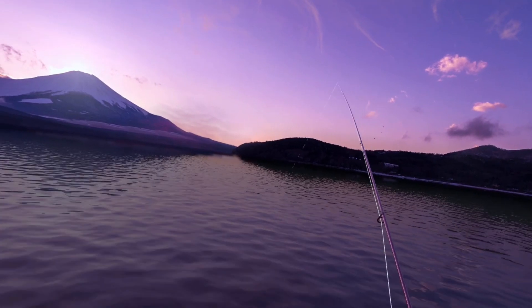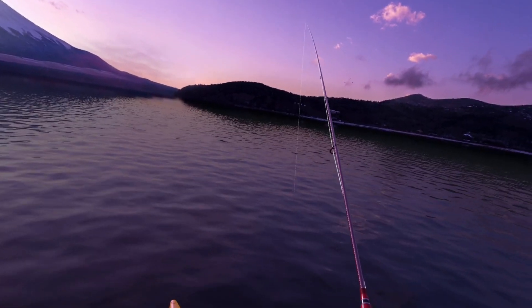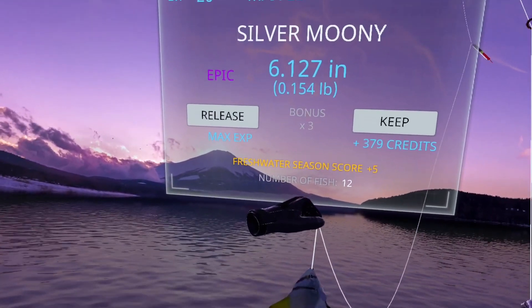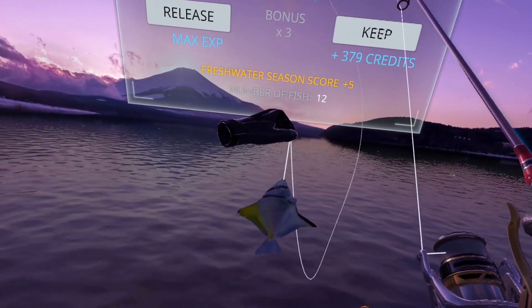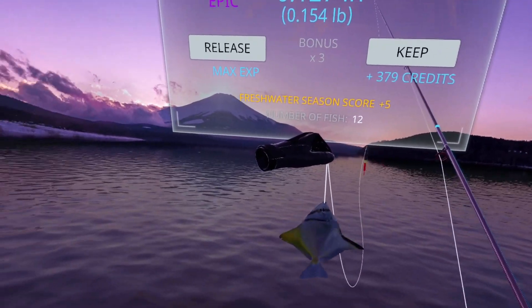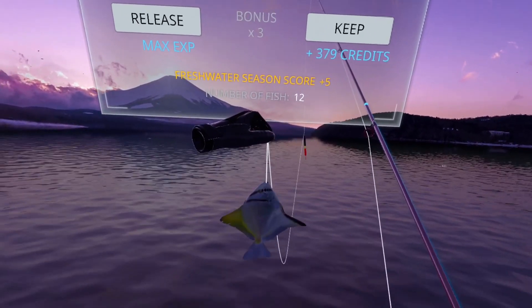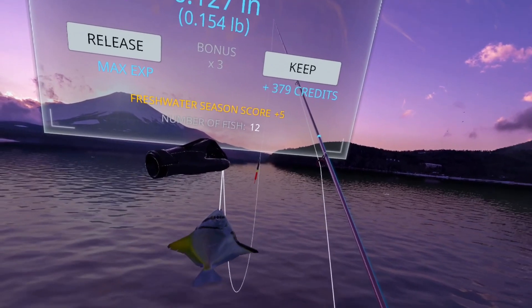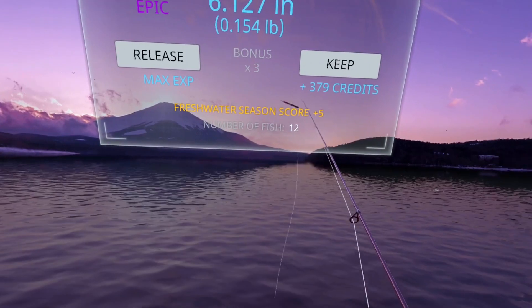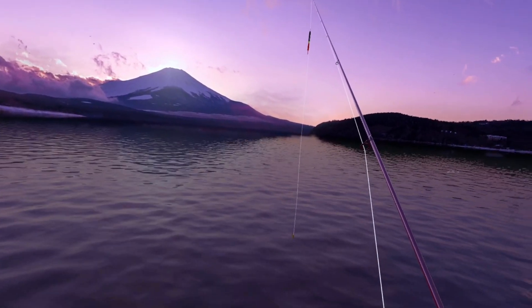Nice little small splash. I have caught the Flat Bitterling by targeting the bubbles as well, so there is a chance you get the Flat Bitterling when hitting the bubbles — but in this case we got the Silver Moony. The Flat Bitterling is pretty much the same thing: you're just using a crawdad or crawfish with a short line targeting the smaller swirls. Let's keep that guy and head over to location 10 where we're gonna catch our last two epics.